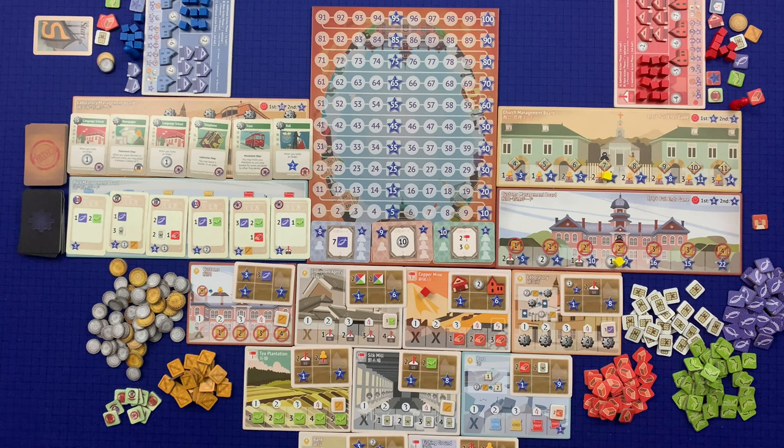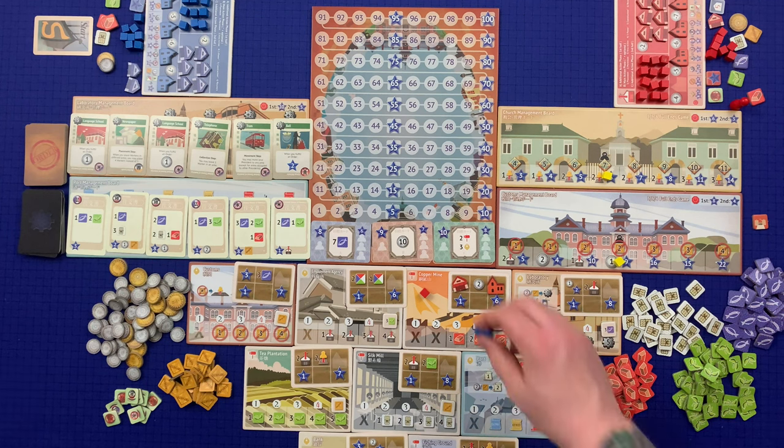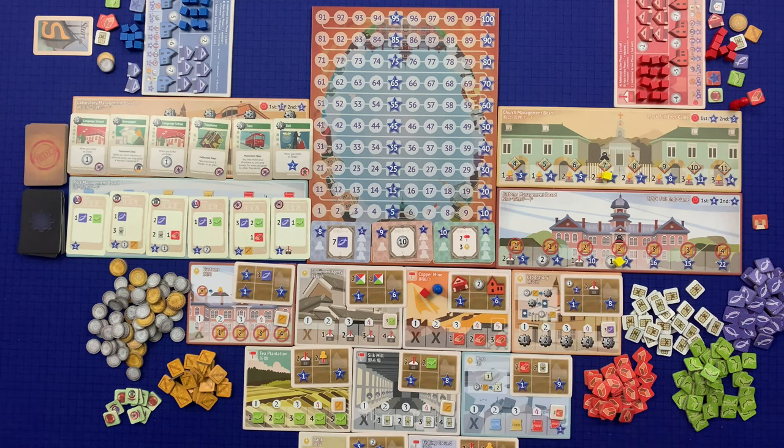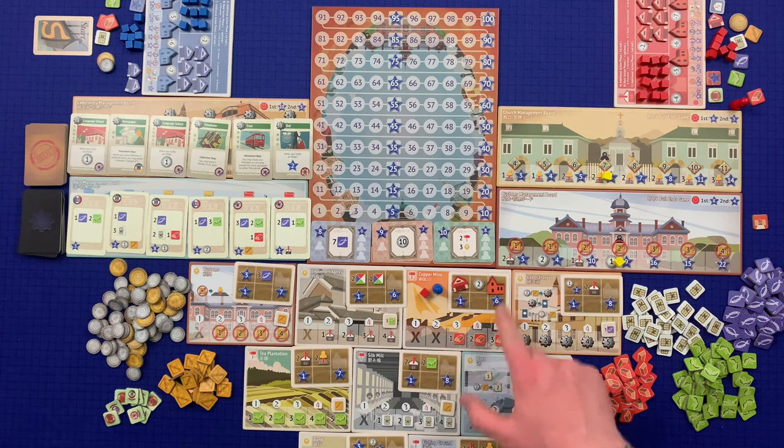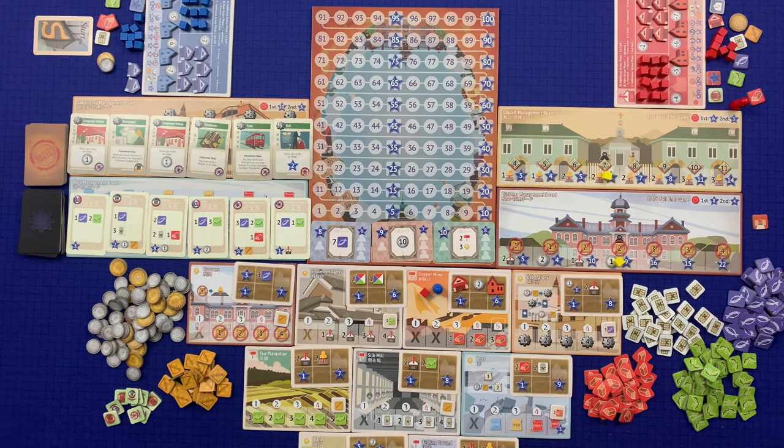The chosen area must contain at least one of the player's assistant pawns, and that player's president pawn may not be in that area — however it is okay if the opposing player's president is there. Using a foreign agent in an area with the opposing player's president does not cost the current player any money. Once they've chosen the area, they resolve steps three through six exactly as discussed for the main phase, activating the area — for example with three power gaining one copper — and potentially also doing the five power bonus, construction, and the recovery step.